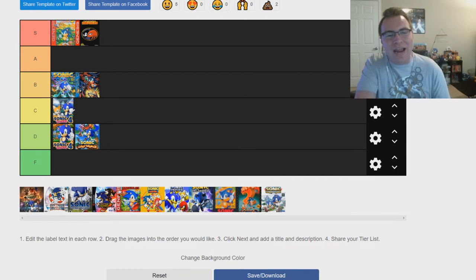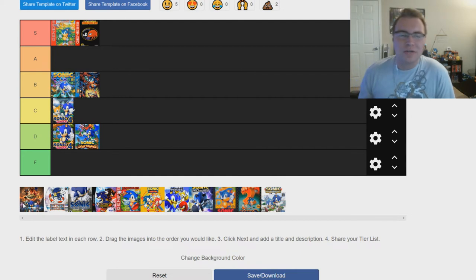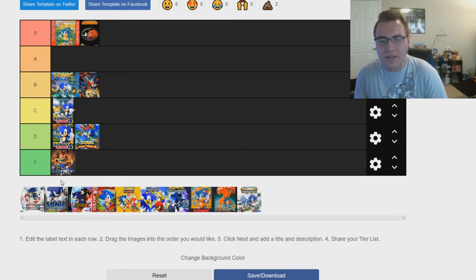Next we've got Sonic Forces, and I really can't say anything good about this game. It really really tried — that's about as far as that goes. They made some big strides with things like being able to make your own character and make them canon, and play as that character alongside main series Sonic characters — that was really exciting on paper. But the execution is where it failed. A lot of the levels felt bland and uninspired, the soundtrack is okay with maybe a couple standout tracks, but nothing spectacular. We're going to put Sonic Forces in F tier, because it could have been so much more. It was riding the Mania hype and looked like it was going to be a successor to Sonic Generations — technically it kind of is since there's classic and modern Sonic — but it's just not a good game.